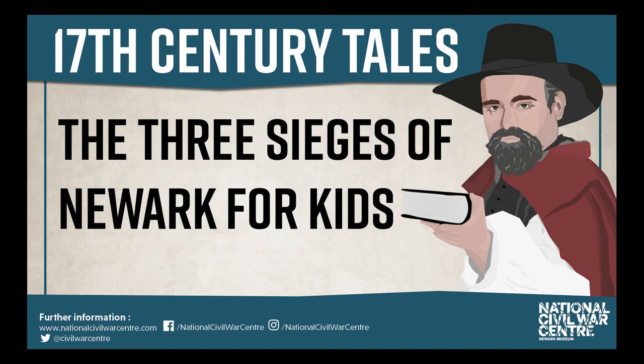In between Sieges 1 and 2, Newark weren't just sitting on their hands — they had a go at Nottingham, the most dangerous of all the nearby Roundhead towns. Leading the attack was a German mercenary called Baron Doner, who got blown to bits by a cannon attacking Nottingham. The Cavaliers picked up what was left of him, took him back to Newark, and buried him there. You can still see his grave today in the garden of St Mary Magdalene's church.